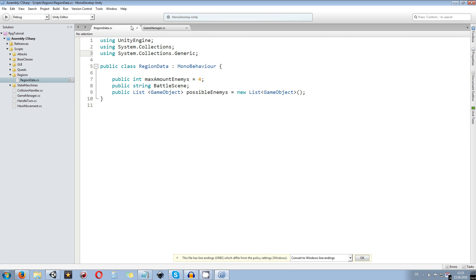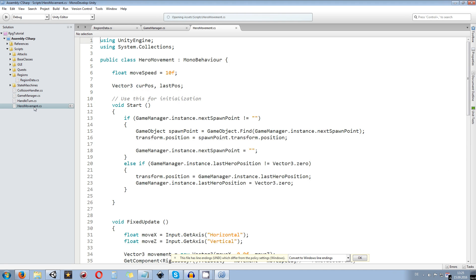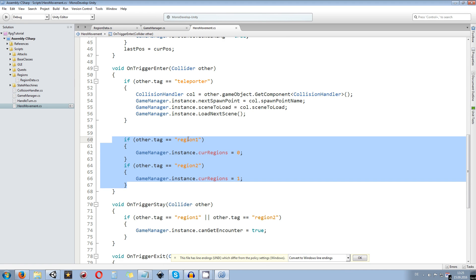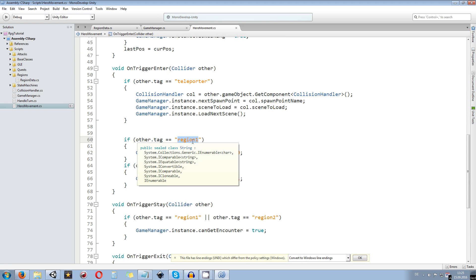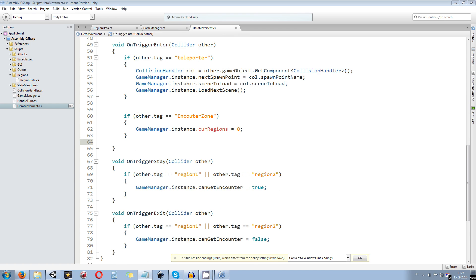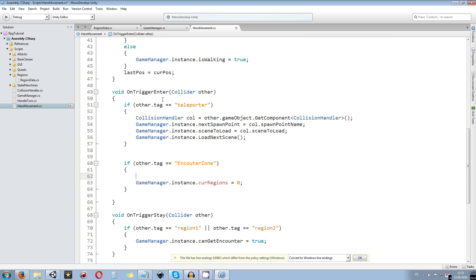We also need to change stuff in the hero movement script. When it comes to the tag system in here, we need to make that a bit different. Instead of multiple tags, we will use just one tag — I'll create that in just a second — and I'll call it 'encounter region' or 'encounter zone'. This is going to be the only tag we use for our current region. We can get rid of the second region check, and instead in the OnTriggerEnter function we want to pass over the collision object's component of type RegionData.